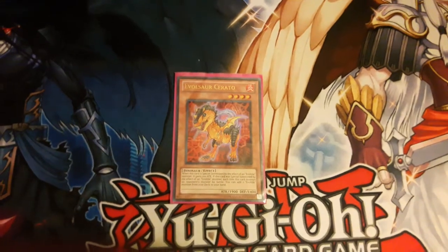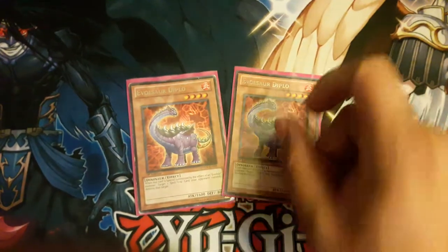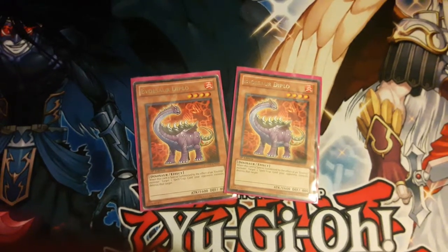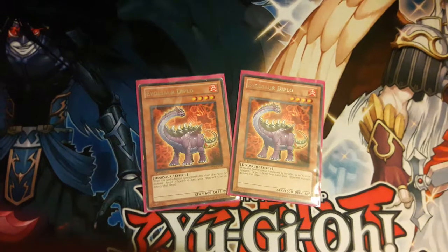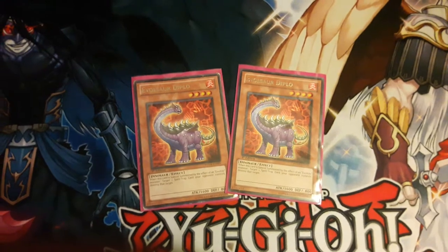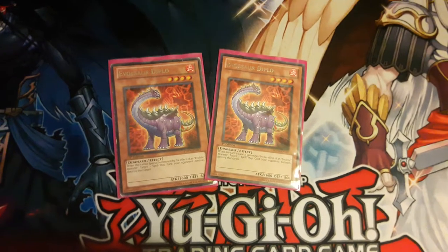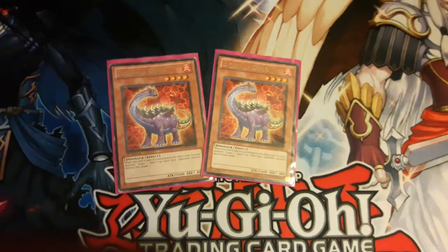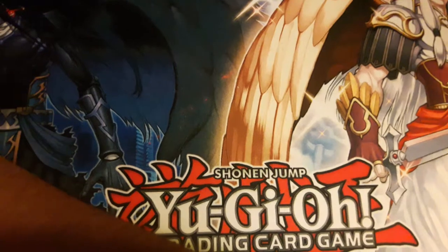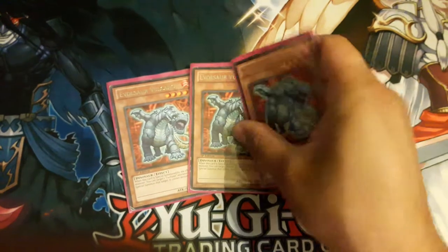Next up, probably one of my favorites — Evosaur Diplo. He's MST on legs, except it's not a quick effect. When this card is special summoned by the effect of an Evo-tile, target one spell or trap card your opponent controls and destroy it. It'll get rid of things like Anti-Spell Fragrance, Quaking Mirror Force, or Lost Wind. Pendulums are considered spells so you can pop a pendulum for free.